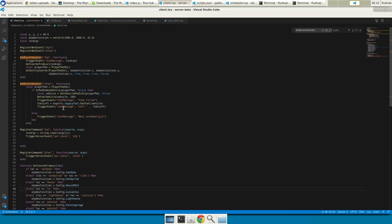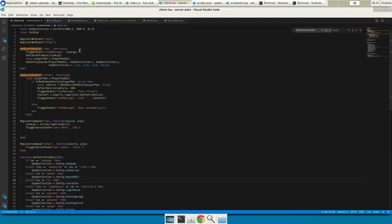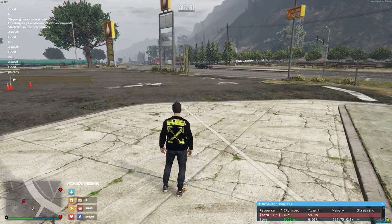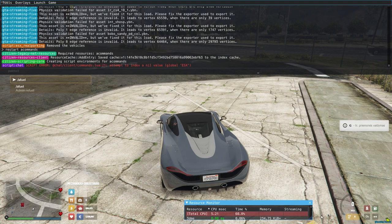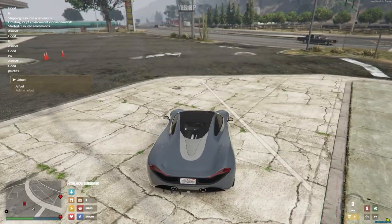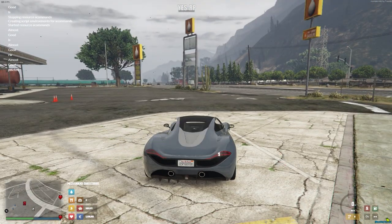I added two commands: 'afuel' and 'atp'. Afuel just fills up the fuel to a full tank — it just refills the car to the full tank.